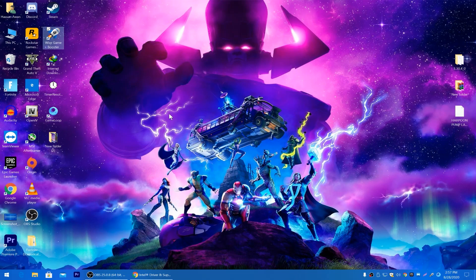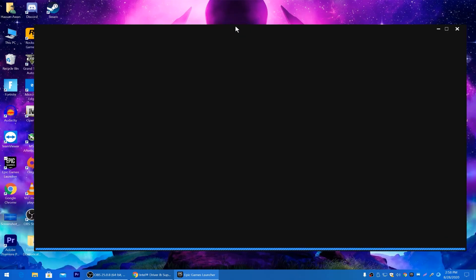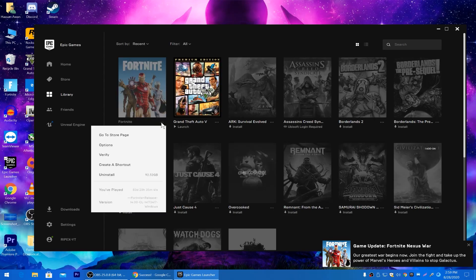After clicking the Optimize All button, minimize it and let it run in the background. Now go into the Epic Games Launcher. Go to Library, find Fortnite, click the three dots, then click Verify. This will verify all your Fortnite files, and if any are missing, it will automatically download and restore them.